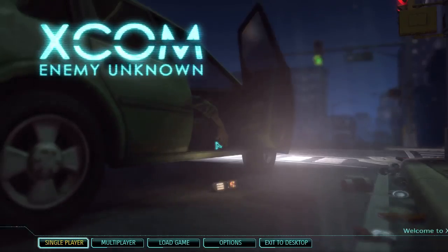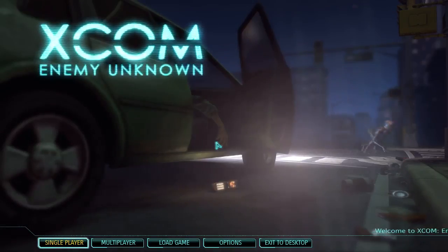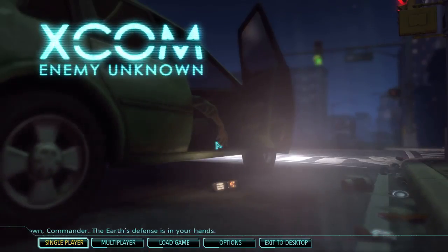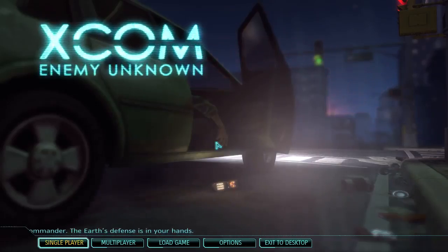Hello, Commander. Welcome to the XCOM Project. As you well know, 9 a.m., October 31st, Greenwich Mean Time, there were multiple unidentified contacts around the entire globe. These contacts have ranged from temporary radar glitches to street-to-street fighting. These craft are unlike anything we have ever detected before. The creatures are not of this planet. That is why you are here.